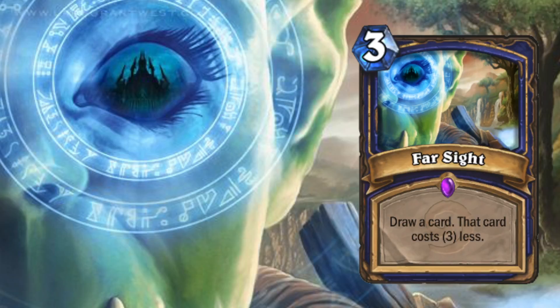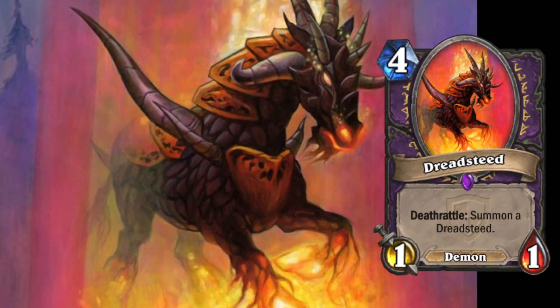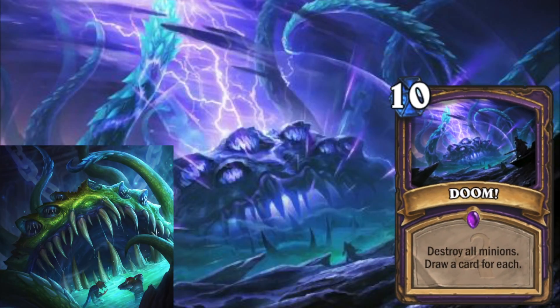The next card art is Dreadsteed. I mean, it's a burning horse from hell — that's freaking badass. In the card art from Doom you see Yogg-Saron in an epic scenery.